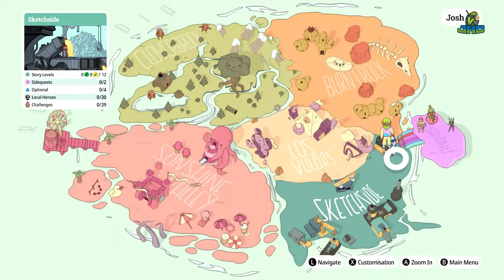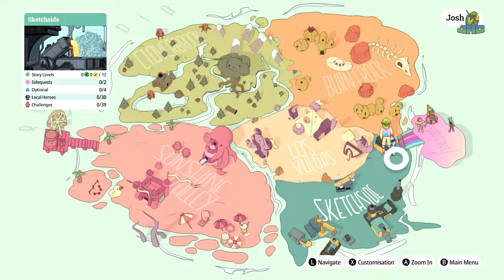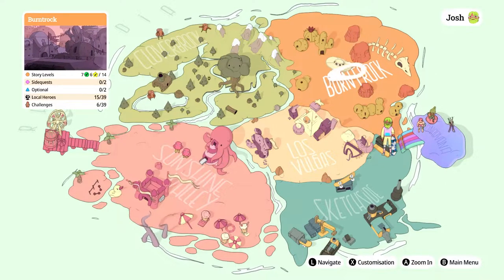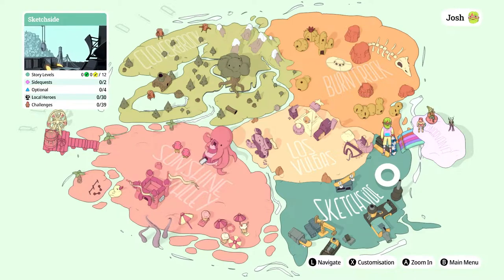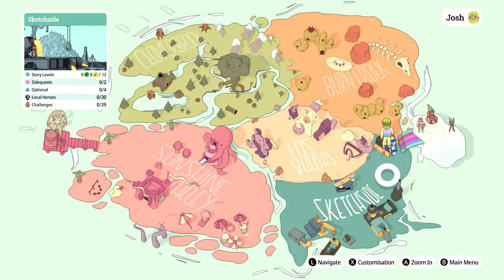Hey, what's up everybody, J-Ho here with episode number four of Ollie Ollie World. On the last episode we went ahead and completed Burnt Rock with UFOs, aliens and stuff. This episode we're gonna head over to Sketch Side and start working on getting everything completed here.